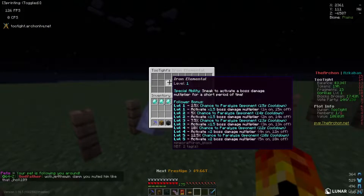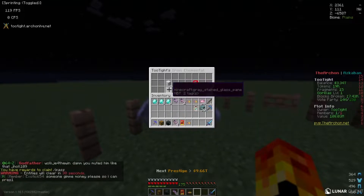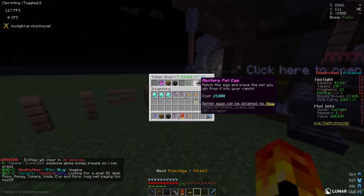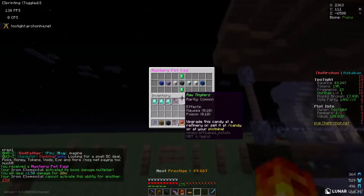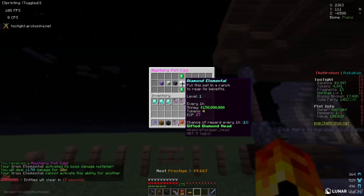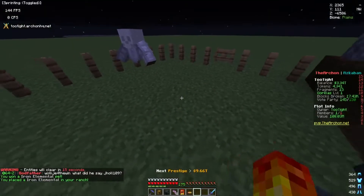If you right-click your pet it shows you what it does: sneak to activate a boss damage multiplier, and it paralyzes your opponent. That's cool — good for fighting I guess. I'm not sure if that's the best pet we can get, so I'm gonna go ahead and get another mystery pet egg and see if we can get something better. We got another iron pet — not very good.